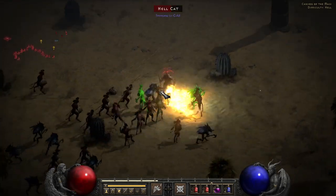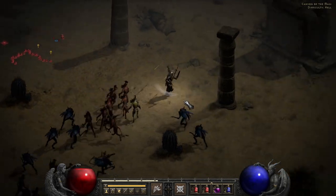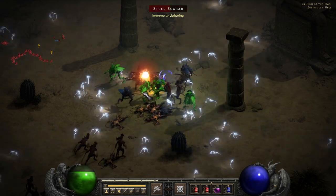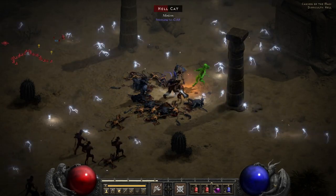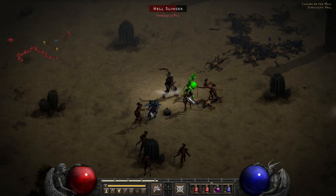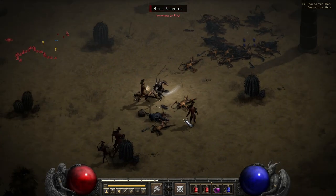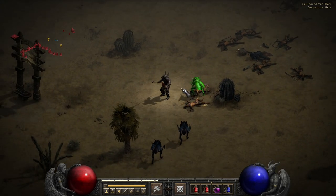Frenzy also has a nice perk of being less likely to be interrupted than other attacks, since it functions similar to zeal in its interruption rules. The last nice perk is that the frenzy effect, shown by the swirling around your character, provides the attack and movement speed bonuses to all attacks while it's going. Though it is worth remembering it is a charge up skill, just like the druid counterparts we mentioned, so at level 20 it takes 20 hits to reach the maximum charge, and then just one every now and then to maintain it. Beyond that, frenzy operates pretty similarly to double swing, just a bit slower, with it trying to strike two targets if possible, and costing mana per attack, not per use of the skill.